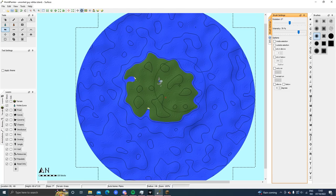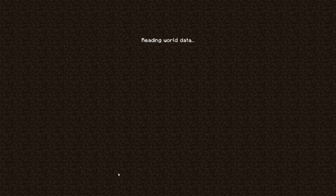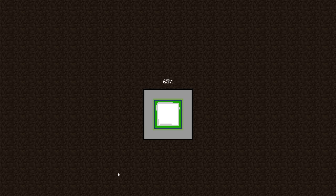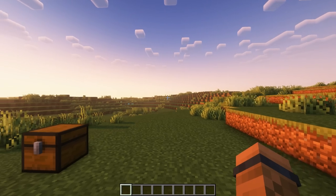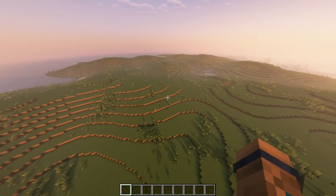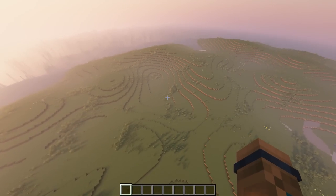What I'd like to do now is save the map and export it. The reason I exported the map already is just to get a general size of the island, because when I'm in World Painter I really can't tell how large my island is. But if I jump into the game I can get a better grasp of it.